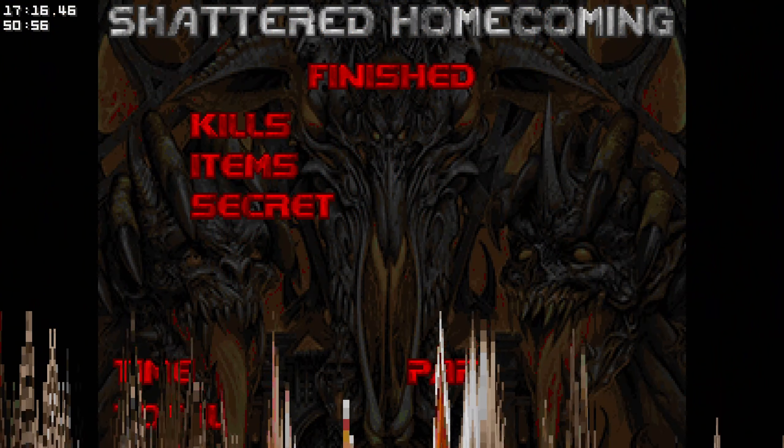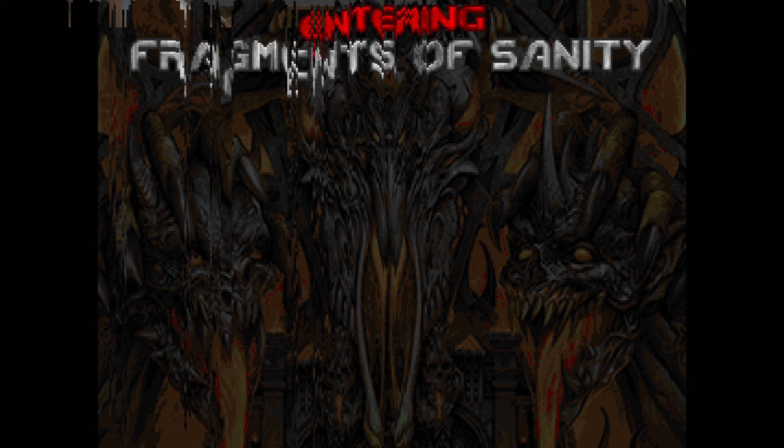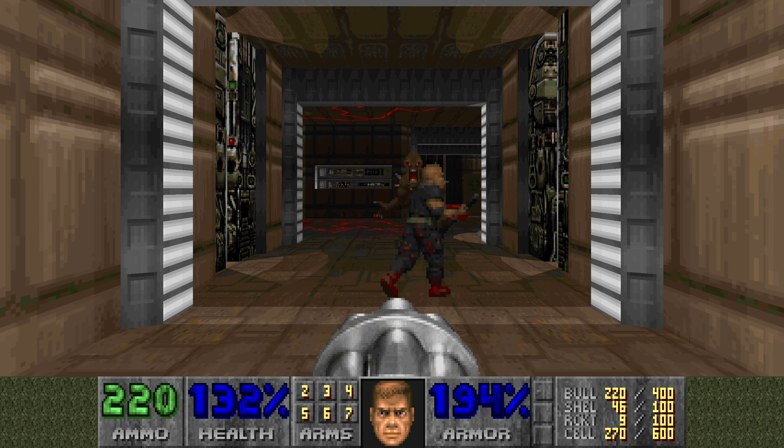Keep everything fresh — that is E6 M9, Shattered Homecoming. A fun level; took my time with the cyberdemon. We'll save this and do a blind stream as we learn what is E6 M4, Fragments of Sanity. Let's save it quickly — here we go, E6 M4 — say percent blind. Thanks for watching and until next time, we'll see you then. Thanks, see ya!